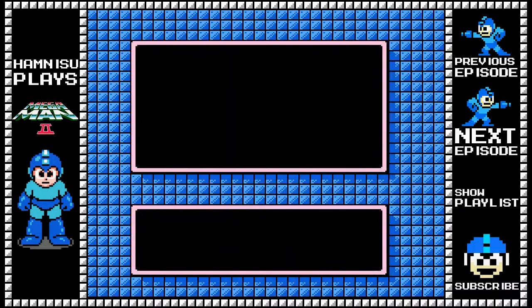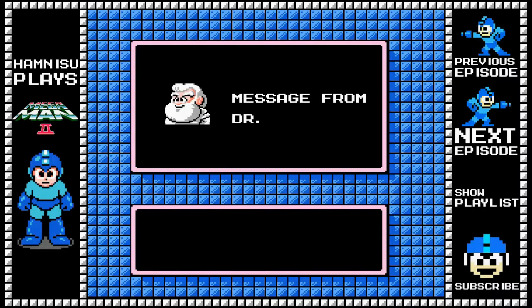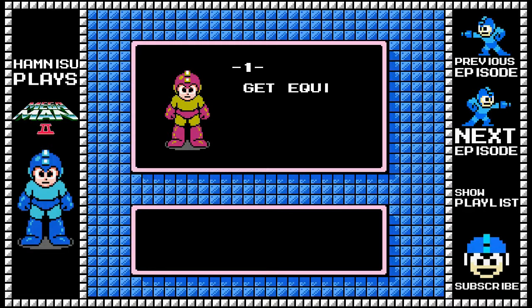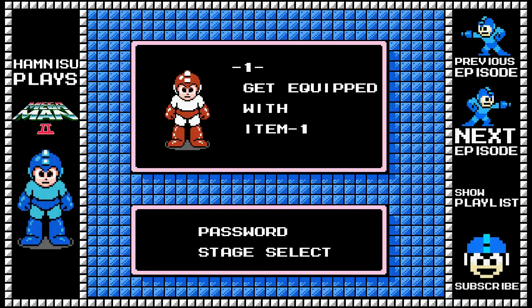Here we get another special weapon from Dr. Light, who is the creator of Mega Man by the way. If you didn't read the backstory, you should be looking up the story about Mega Man — it's a really good one, there are a lot of good Mega Man games out there. So we get equipped with item number one, or Item 1 as they call it. You can see it looks just like the design for Item 2 — and that's correct, they look just the same.